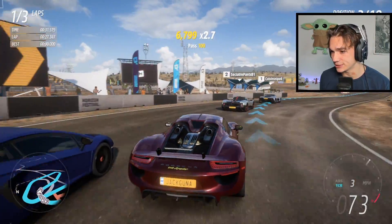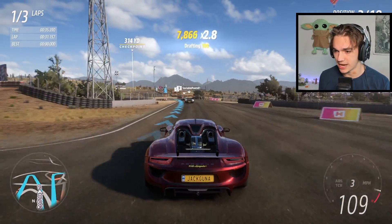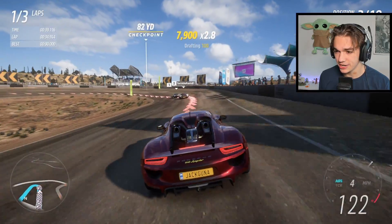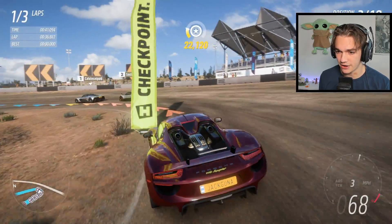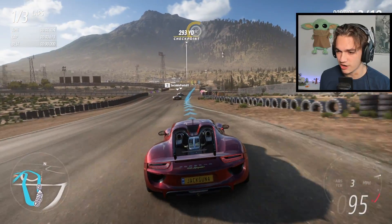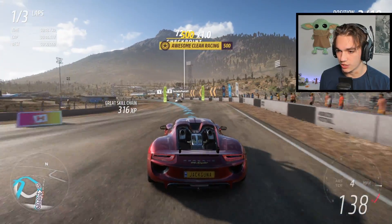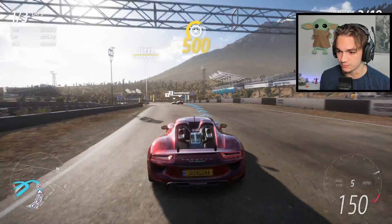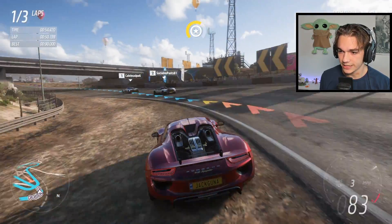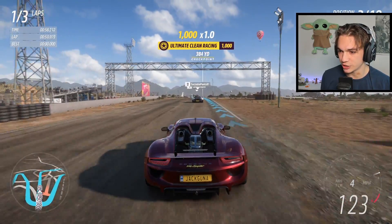There's a really nice turn you can hit if you drift around, but I wasn't able to hit it this time. Here it's all about slowing down — you just want to slow down, make sure you accelerate out of the apex at the right moment. Here you want to go full speed through this turn, then start slowing down and take a nice drift around.